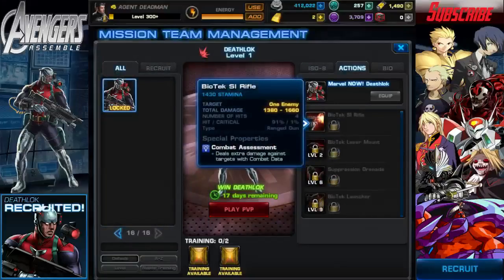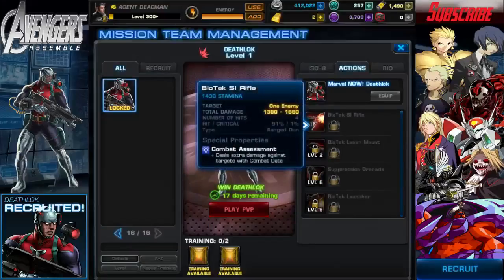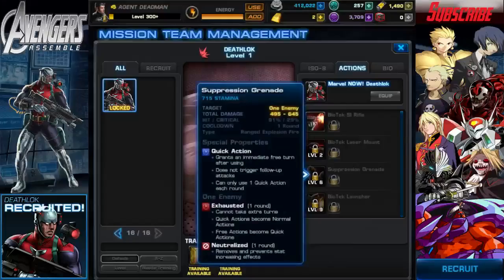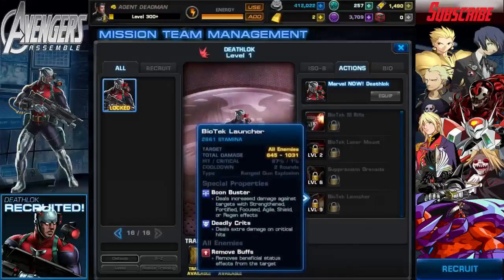His attacks are as follows. The Biotech Rifle is a single-enemy ranged gun attack with Combat Assessment, dealing extra damage against targets with combat data. The Biotech Laser Mount is an all-enemy ranged energy tech attack that exploits shields and applies melt armor and shield breaker. Suppression Grenade is a single-enemy ranged explosion fire that is a quick action — it causes exhausted and neutralized. Finally, the Biotech Launcher is an all-enemy ranged gun explosion with a two-round cooldown.